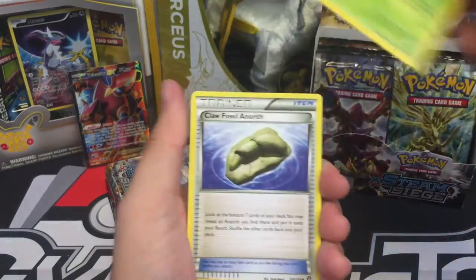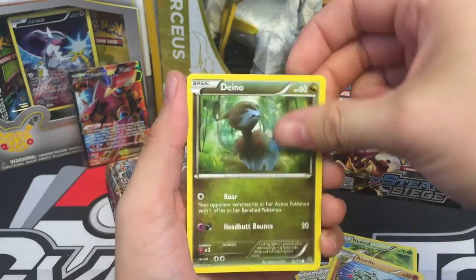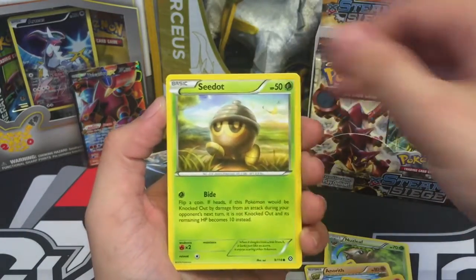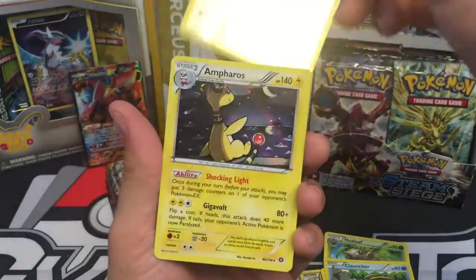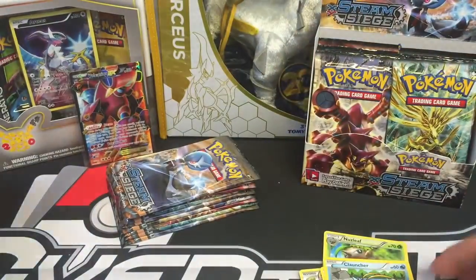We have a Nuzleaf, Claw Fossil Anorith, Anorith, Dino, Litleo, Nosepass, C-Dot, Klauncher, a Klinklang, and an Ampharos holo — whoo-hoo, holo!